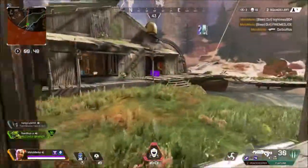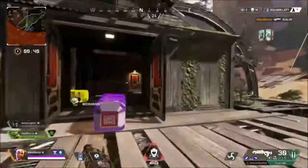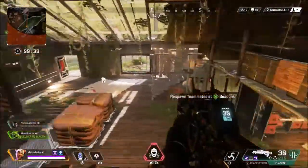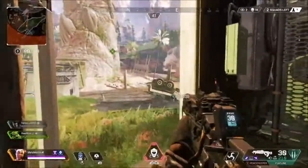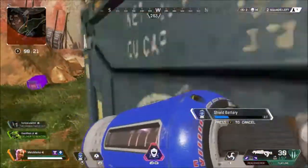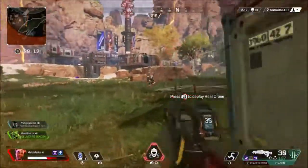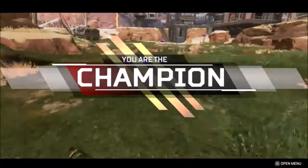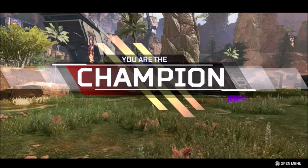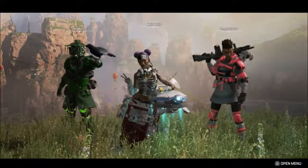I'm trying to figure out where the last two people are. I'm able to kill the knocked person and grab the banner, counting in my head how many people are left. I notice the Bloodhound ulted and spot him on my left. I start shooting, utilize my cover, jump to track his position, and notice he's pushing very hard. I'm able to hit the Peacekeeper shot and Flatline shots to finish him — a pretty insane moment. And that's really how to 1v3 in Apex Legends. If you enjoyed this video please like and subscribe, and I'll talk to you guys in the next one.